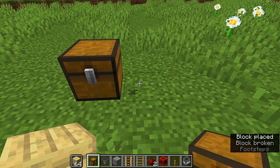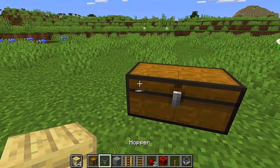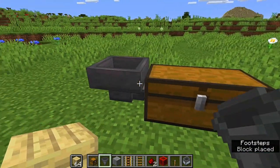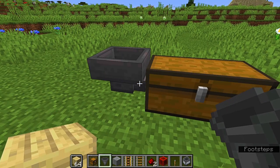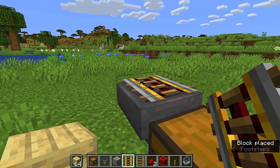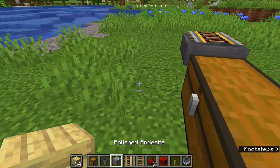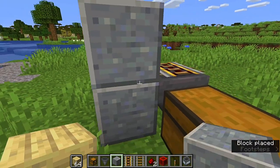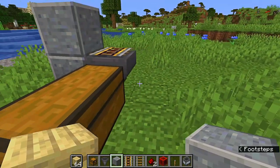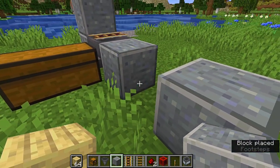Start with the collection system — start with chests. Put down a chest, then shift-click to put in a hopper going into that chest. On top of that hopper, put a powered rail. In front of those two solid blocks, I'm going to put three blocks — one, two, three.